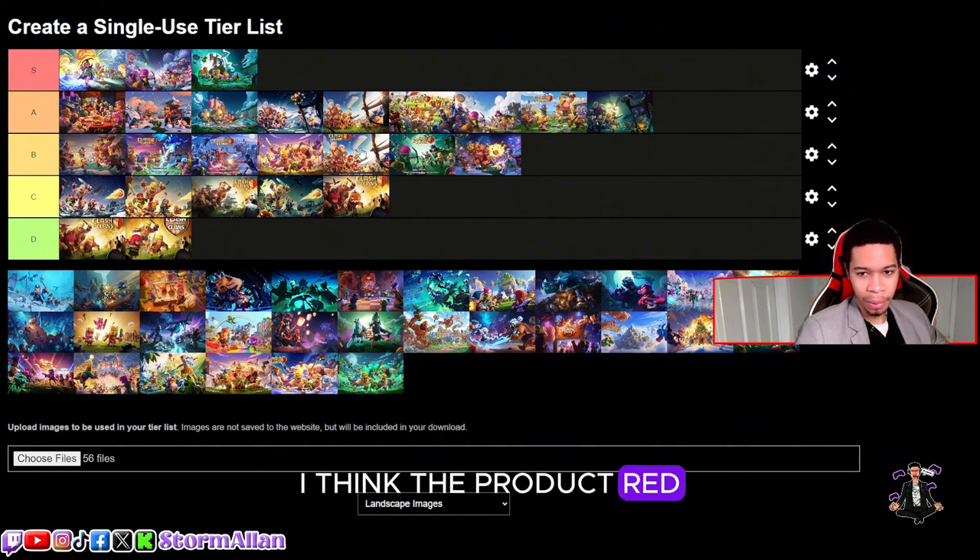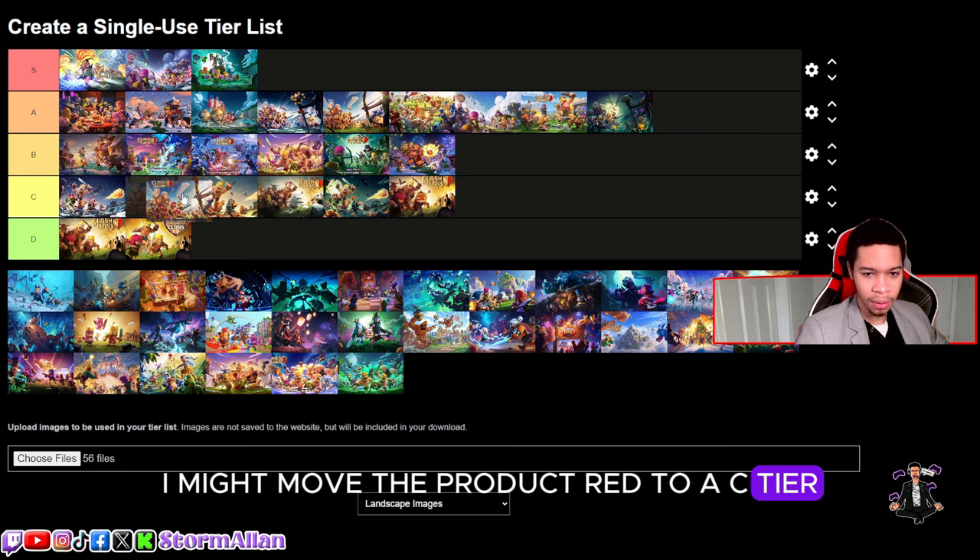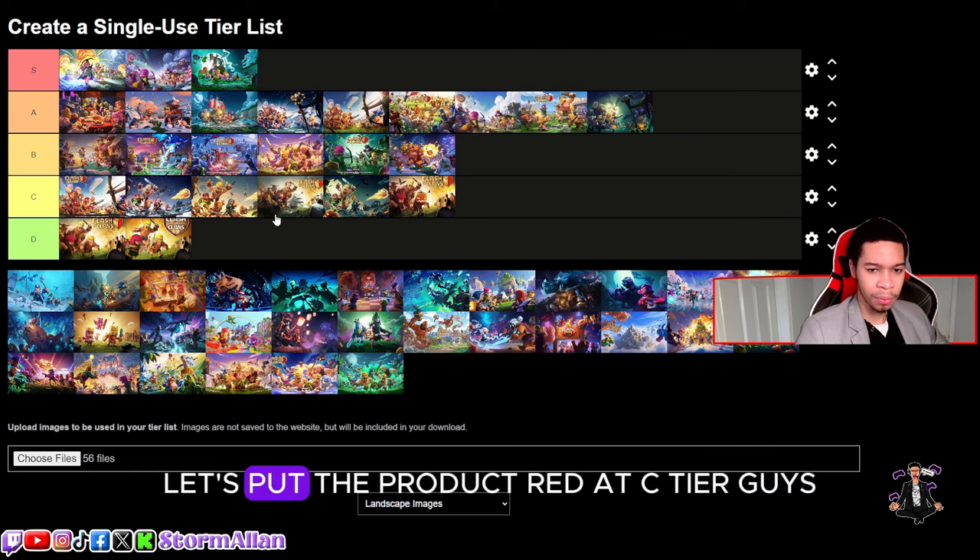I might move the Product Red to C-tier. Let's put the Product Red at C-tier.